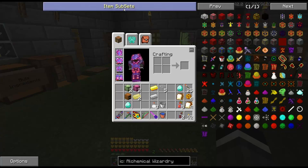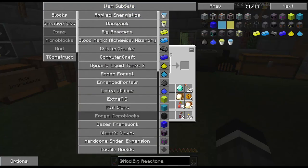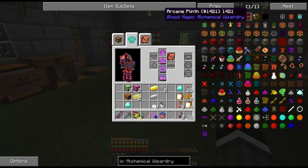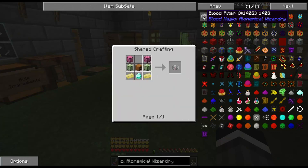Basically, if you guys don't know how I did this, you just go to your mod and then you shift-click. So if I go on a Bigger Actor, shift-click it and I can see all the Bigger Actor stuff. Shift-click it and I can see all the blood magic stuff — one page of stuff. And we're going to start with this blood altar. There's the recipe. Thanks, Iyamas.